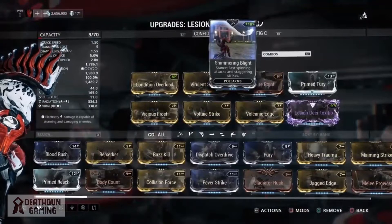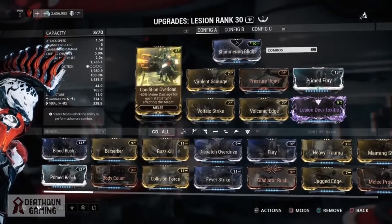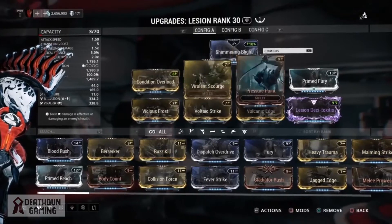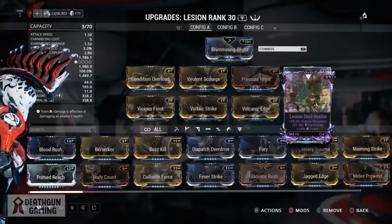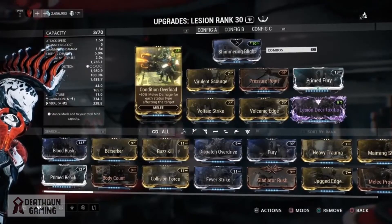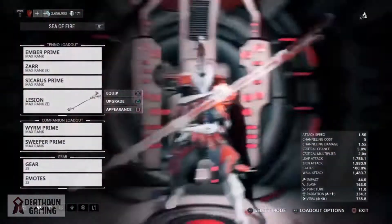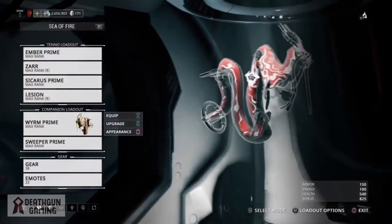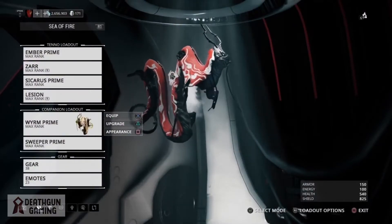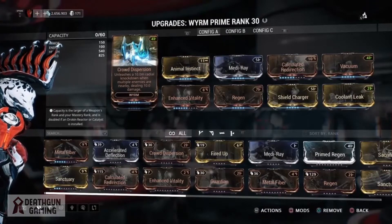For melee, I'm going with my Lesion — an incredible weapon with awesome damage that synergizes very well with Ember. Ember's World on Fire ability applies fire damage to enemies, so this build with Condition Overload is already going to be doing wonders. We have viral, radiation, slash, and fire — all this plus Condition Overload plus the knockdown from Ember's Fire Quake ability means we're doing loads of damage.